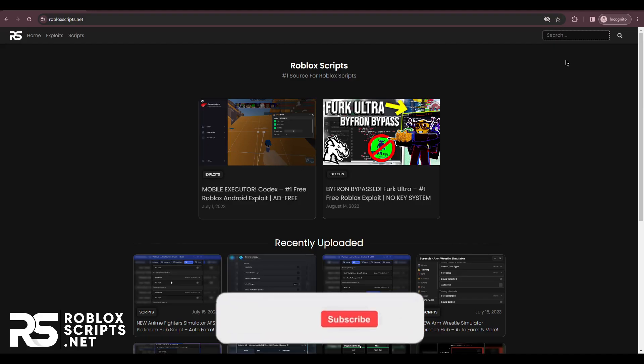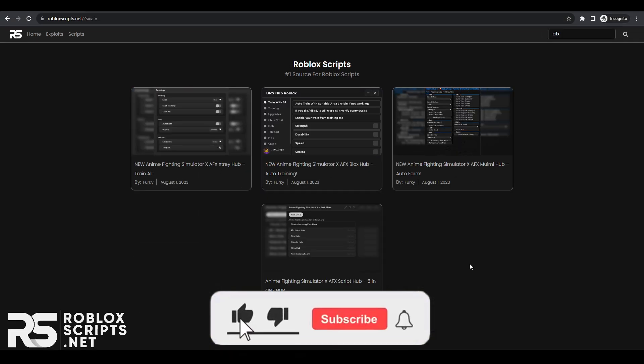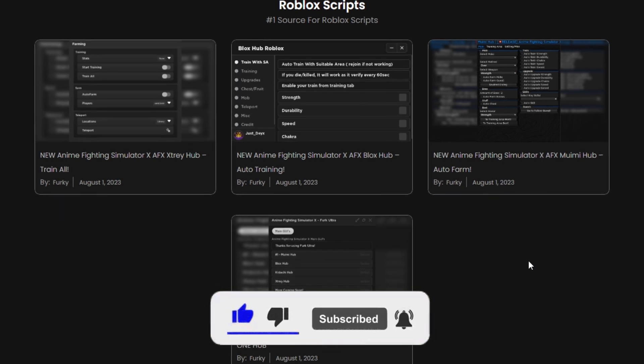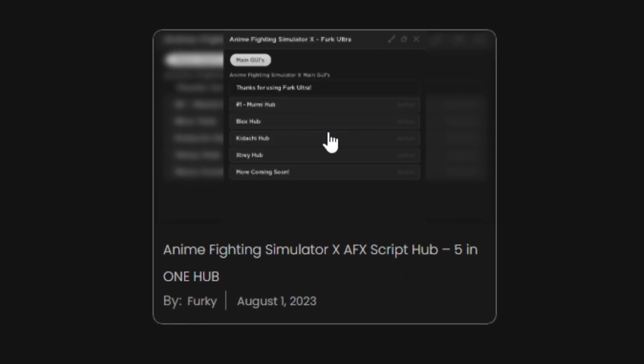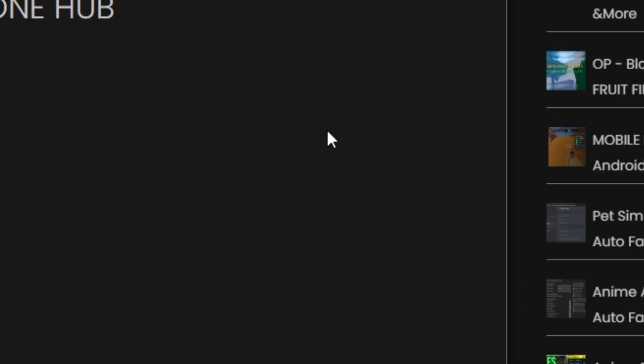Once you have an exploit, you need to get the script. You can easily find scripts using the search feature at the top right. I'll be searching for Anime Fighter Simulator — once you enter, you'll see all the results. You can only find free scripts for now but more will be added. I'll be downloading the new Anime Fighter Simulator AFC Platinum Hub on the left.